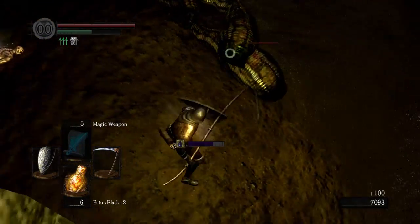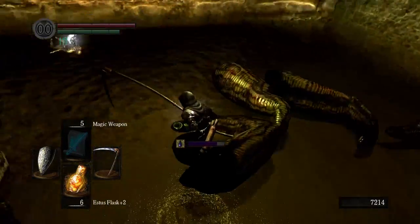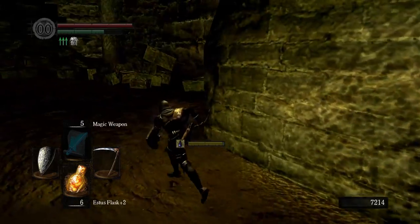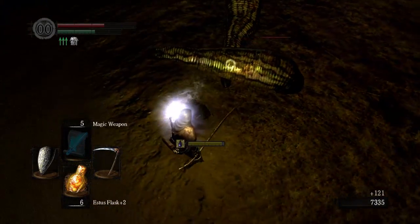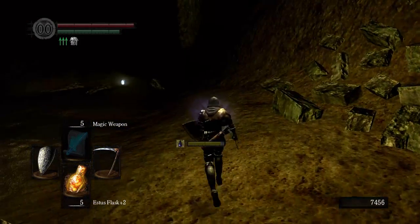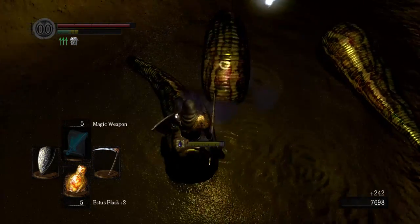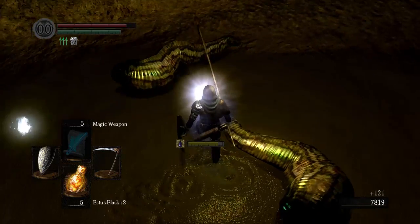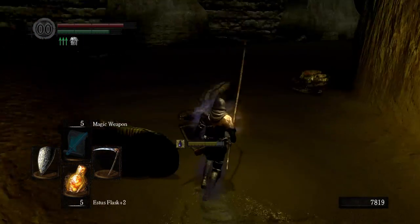They're quite hard to aim at, to be honest, just because they've got a very thin hitbox and they're quite squirmy. Are they really not dropping any shards today? They normally drop them like birds being shot at — they just drop out of the sky with these old large shards. It's very, very weird. Normally you'll get like three or four when you come through here — you end up coming across like 15 of these things. Not one shard. Well, that's a little bit rubbish.